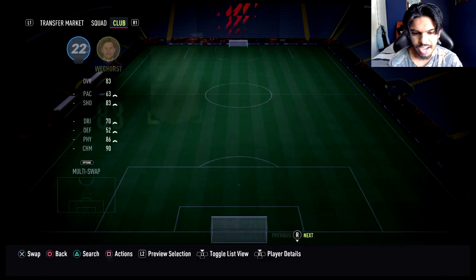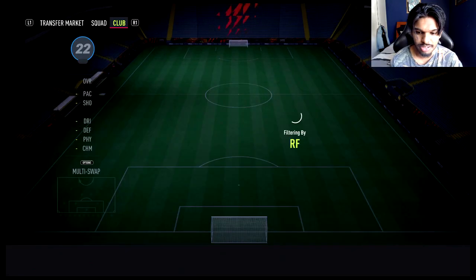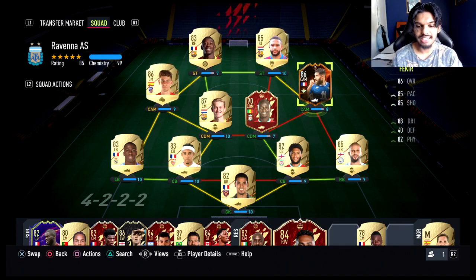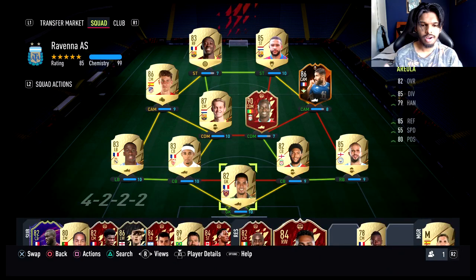To round up the team, we do have the main man himself — he is a right forward, and you could probably guess who it is from the thumbnail. It was Ousmane Dembele. He gets that full CAM link to Depay. Fekir gets 8 chem, Mane will get 8 chem once I get a Premier League manager. And yeah, this is the team guys on the RTG — it's pretty insane. No one would have expected to get a team like this in two weeks.